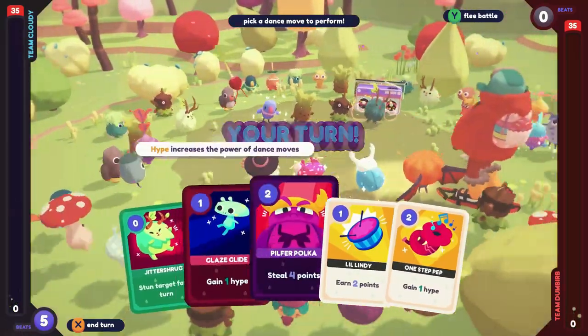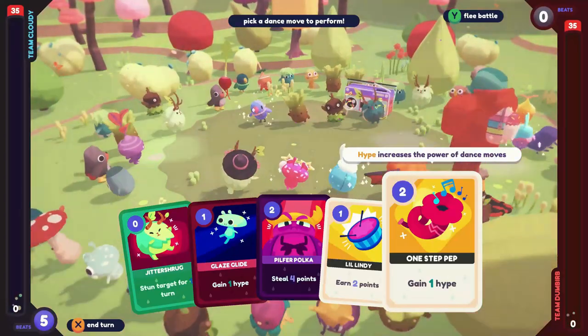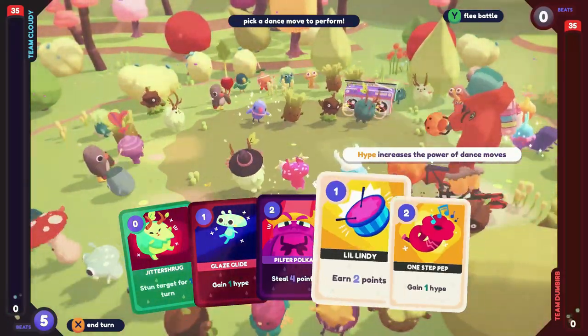Step 1: Check the dance barn to see when your freebie battles are. You're going to want to start this process off the night before the freebie battles.